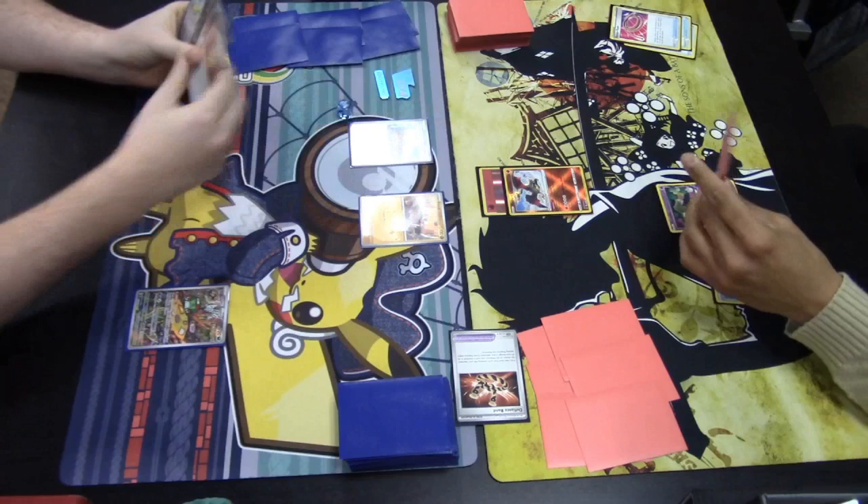So Cloth is basically a single prizer that can swing for big damage with a single energy attachment. How do we get special conditions on Cloth? This deck plays a couple of ways. One is with Brute Bonnet, which has the Toxic Powder ability — once during your turn, if this Pokemon has an Ancient Booster Energy Capsule attached, you may make both active Pokemon poisoned. That's how we get the Cloth poisoned and get more damage ticks on the opposing Pokemon.